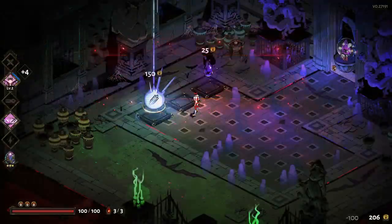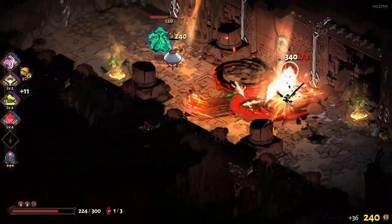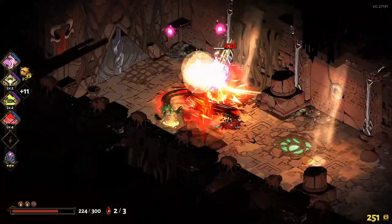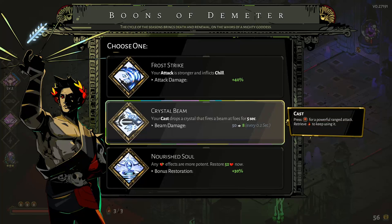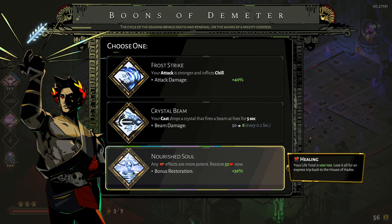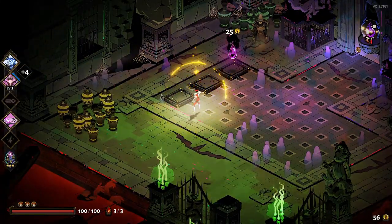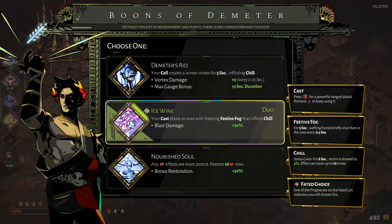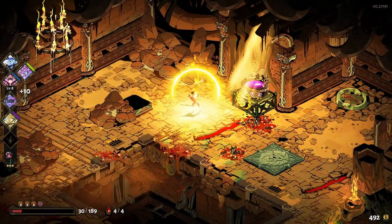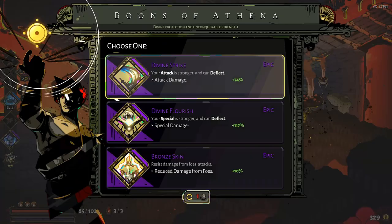This brings us to the next thing to focus on: you want to try leveling up one attack boon as much as possible — whichever attack is most effective with your current boons. This could be any attack really depending on which boons you get from the gods. Your dodge ability could be really strong because of multiple boons making it stronger, or your regular attack in another run could be doing the most damage output because of the boons.